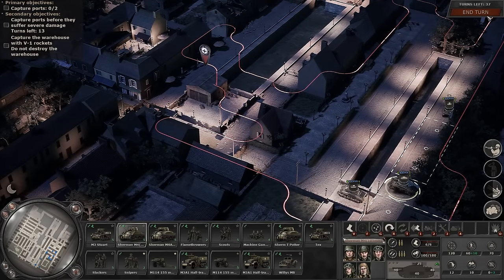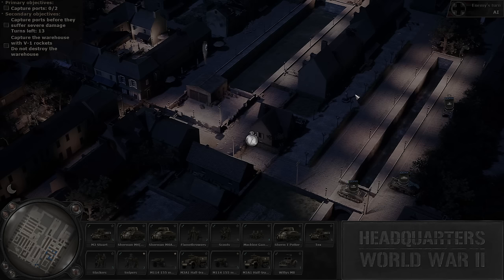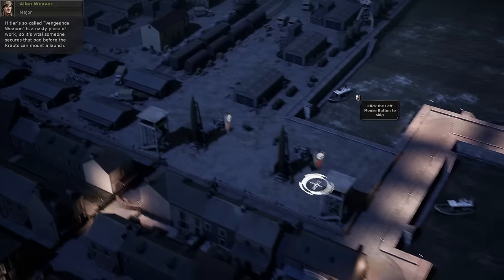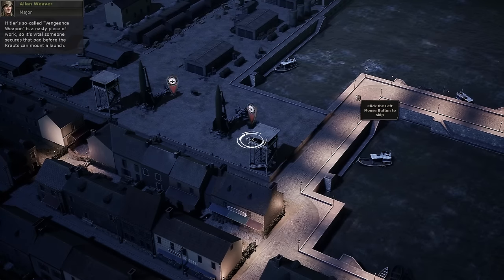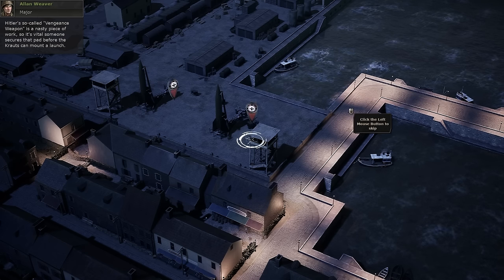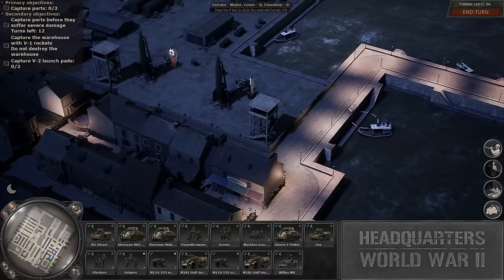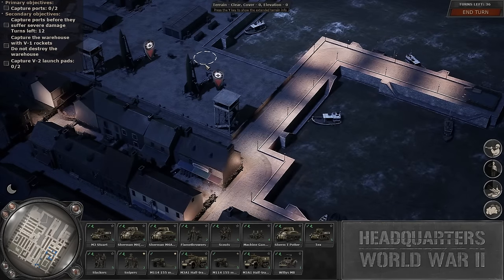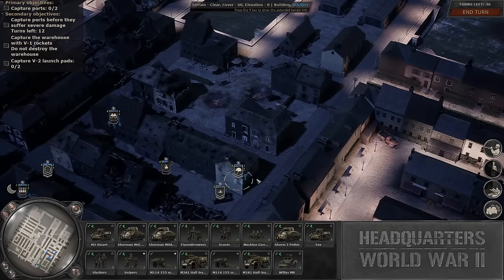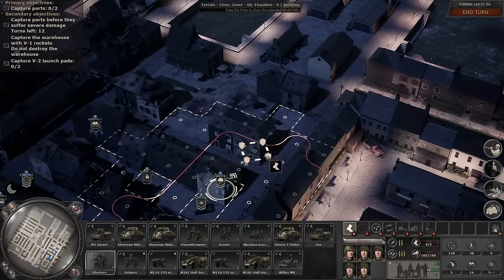I just need to finish the dock first, then we'll get some infantry over there. I can transport them by truck, use the arty truck, get somebody down there in the AO. Hitler's so-called vengeance weapon is a nasty piece of work — it's vital someone secures that pad before the Krauts can mount a launch. Alright, we have V2 launch pads — it's a bonus objective. We can do this.